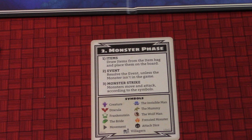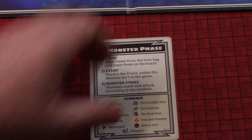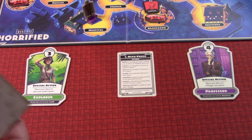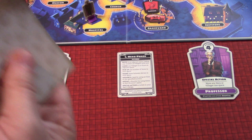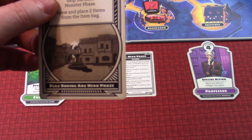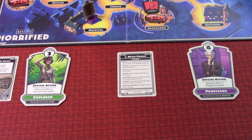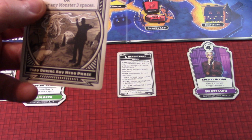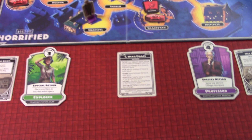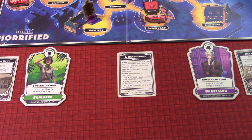Any player may play any number of perk cards, then we go to the monster phase. We draw a card that determines items, events, and which monsters attack. We draw one perk card for each player. If we ever escort a villager to their destination, we get a perk card. The Explorer gets Break of Dawn - skip the next monster phase, draw and place two items from the bag. The Professor gets Mob Justice - place Frankenstein or the Bride anywhere, or move any monster three spaces.